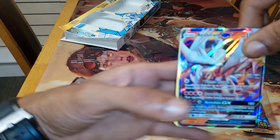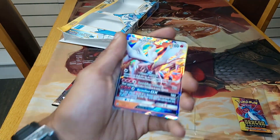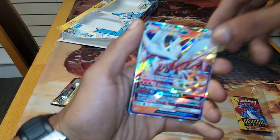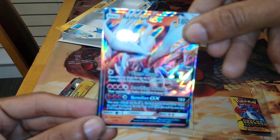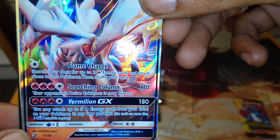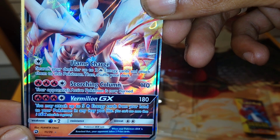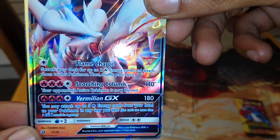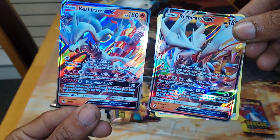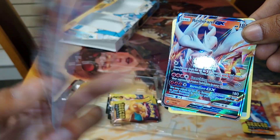This is probably one of the best unboxing videos I've done for a little while. Let me read this to you guys — flame charge: search your deck for up to 2 fire energy cards and attach them to this Pokemon. It has all the same attacks and same health; it's just a different pose because this is the promo version and this is the non-promo version.